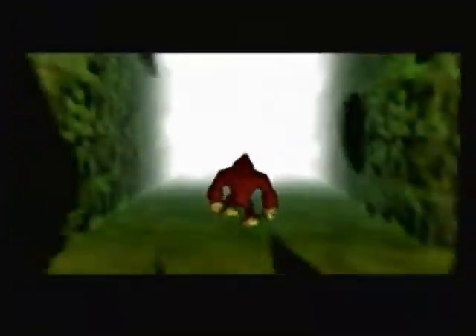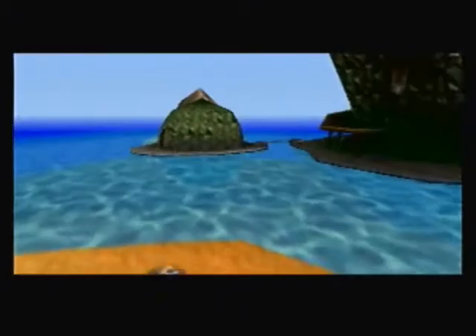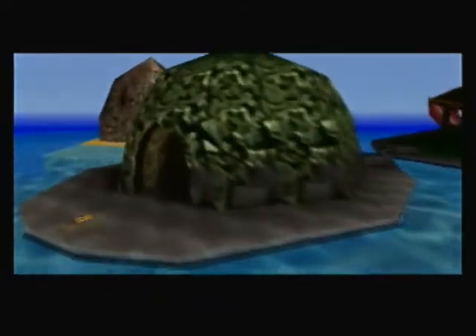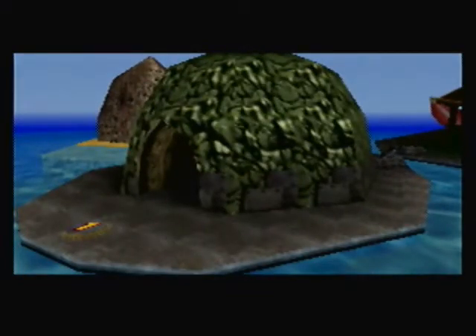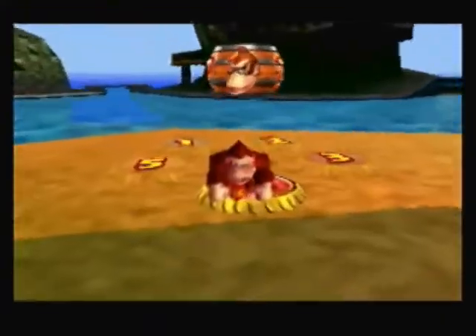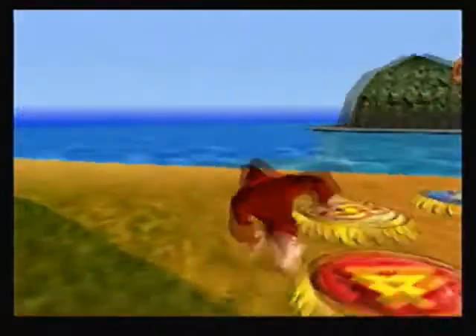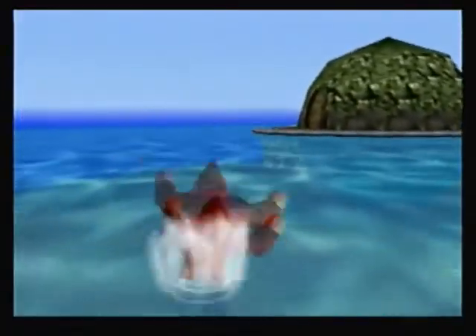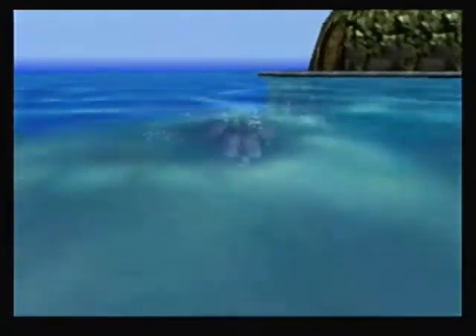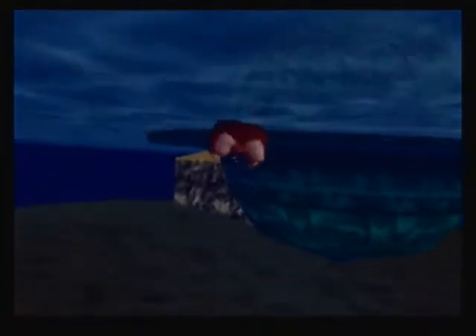Anyway, coming out of the island for the first time, Squawk tells us that there's an island off to the side of K. Rool's fortress that we need to go to. These are called banana ports. As Squawk was going to tell us, there are five in each level, and once you find them you can teleport between the two pads — it's extremely useful in most cases.